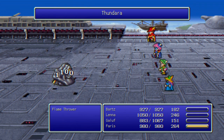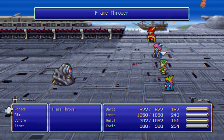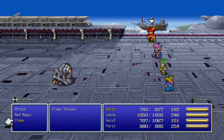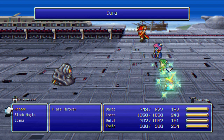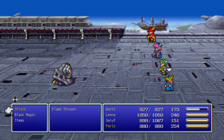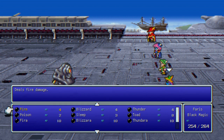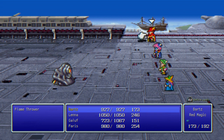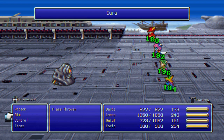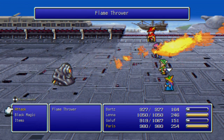This flamethrower turret is much less threatening than the regular attack. Come on, attack Lena - the flamethrower attack is a blue magic attack. Come on, that's the wrong target, you stupid robot. Attack the proper target so I can get it. I took control and finally you did it.